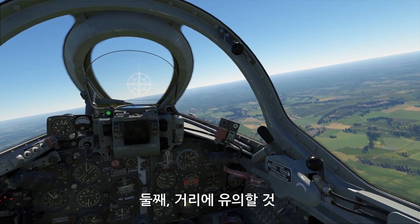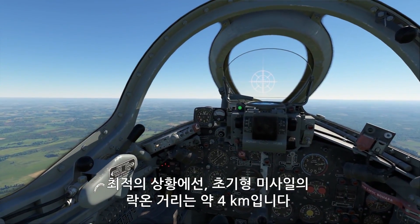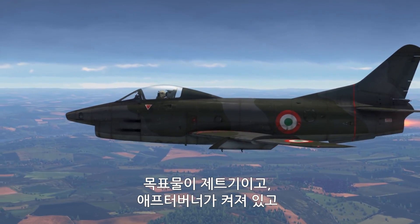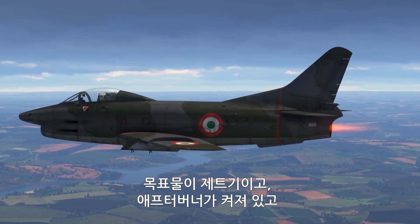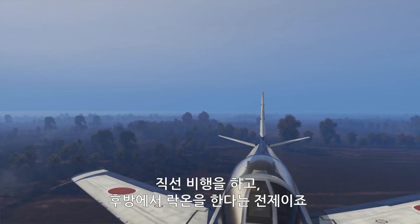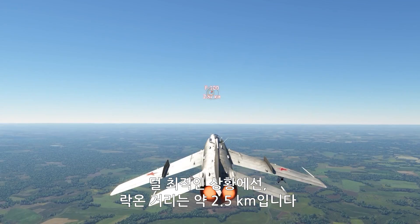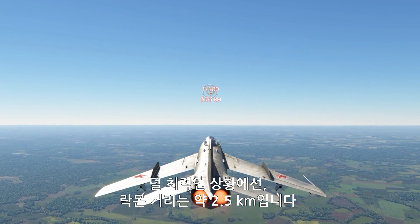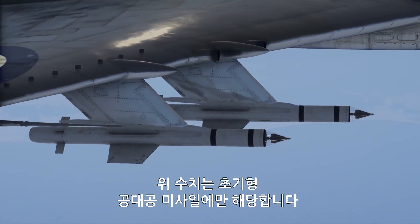2. Always mind the distance. In a perfect scenario, the lock-on distance of an early missile is roughly 4000 meters, provided that your target is a jet with afterburners engaged, which flies in a straight line, and you can calmly lock onto it from the rear hemisphere. In less ideal situations, the lock-on distance is somewhere around 2500 meters. Keep in mind that these are the average numbers for early air-to-air missiles.